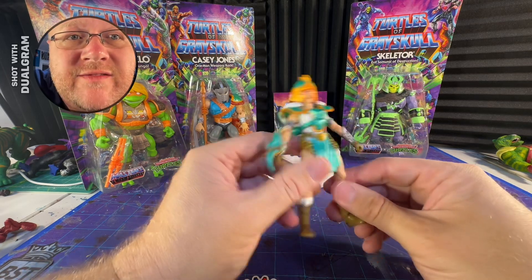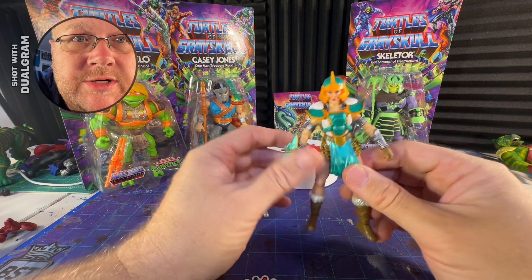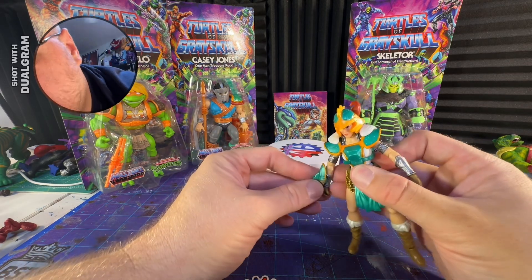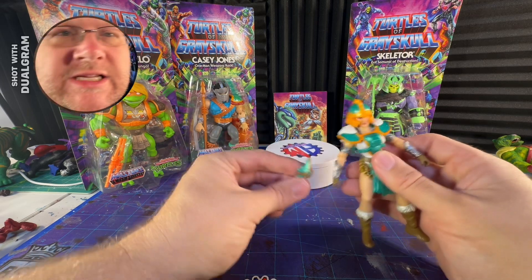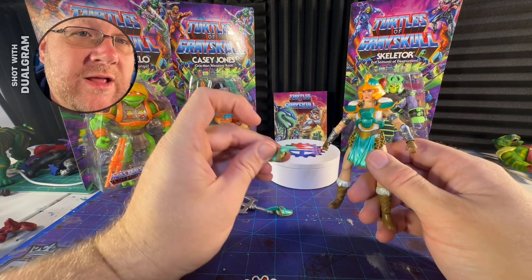Yet another Teela — the 78th Teela that I've gotten. There are other females in this universe you can make figures of, especially in the cartoon collection; there's like tons of them. So right off the bat I'm kind of disappointed, because this armor just clips on and it's just going to fall off. In fact, her other side already fell off.